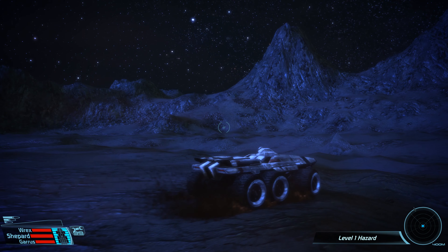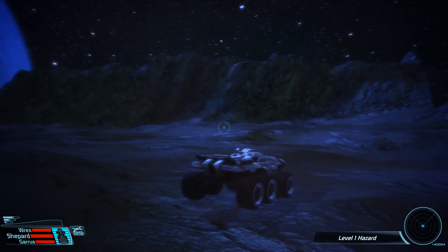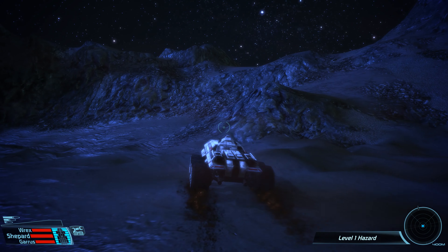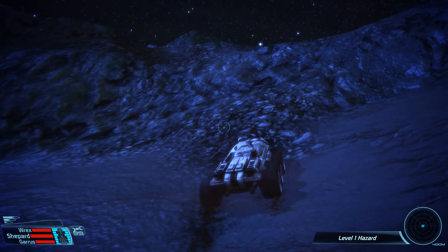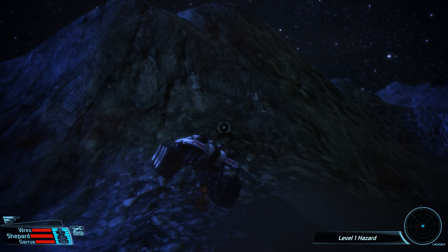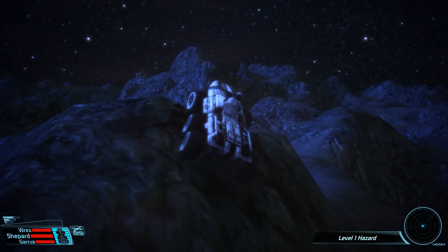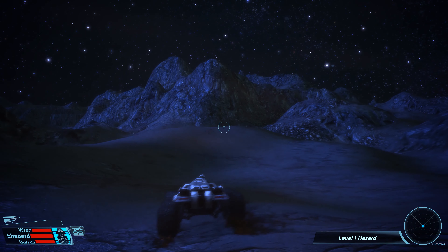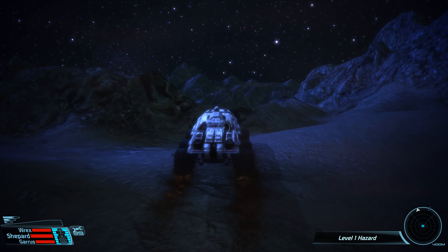Hey everybody, and welcome back to another episode of Let's Play Mass Effect. We're on this little tiny moon, searching for the Geth Outpost. Let's find it! Although before we do that, let's go find all those minerals that we'll have to survey. Because 100% there will be some here. Also, I believe at the end of this little mission with the Geth Outpost, we will be able to get Tali's personal quest.